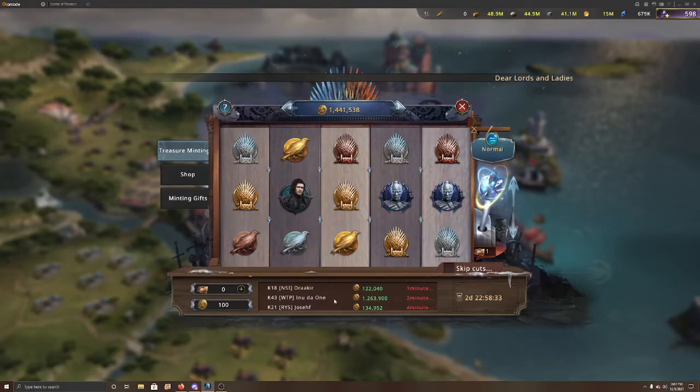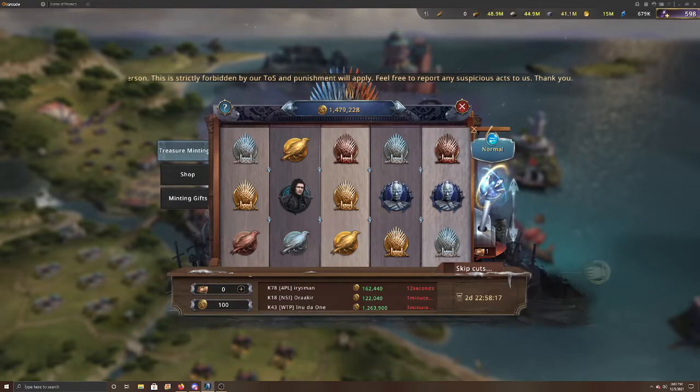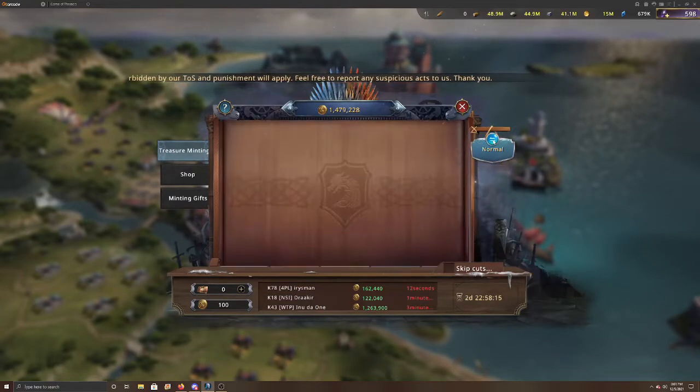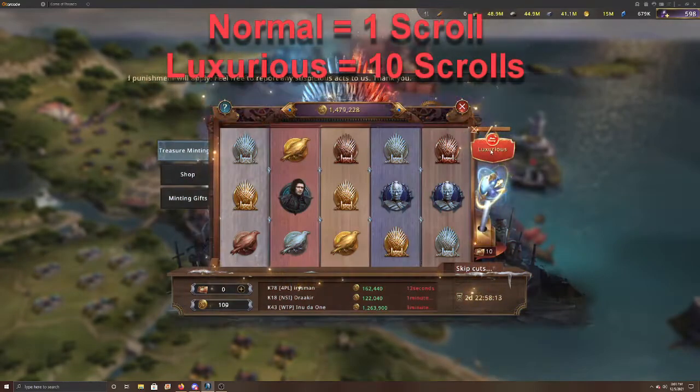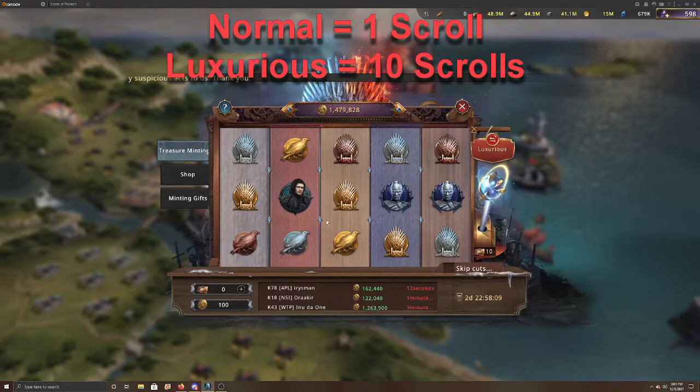First and foremost, it looks like a slot wheel from a casino with all these different icons in the middle — they're all Game of Thrones related. Basically what you need to do is get these minting scrolls. For every minting scroll, you can do a normal level spin, or click to switch to the luxurious level which costs ten scrolls per spin.